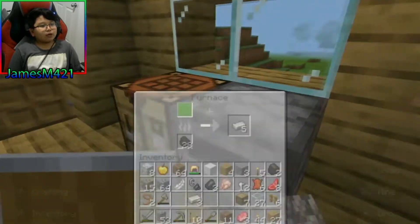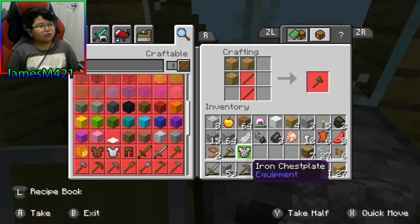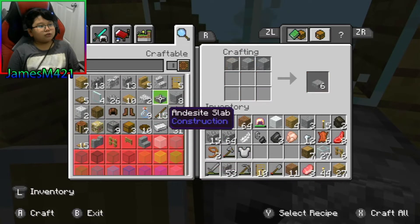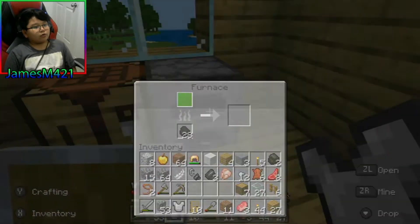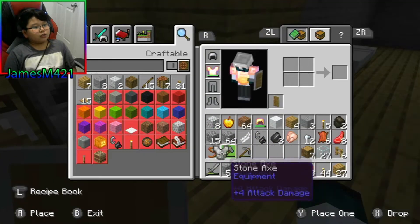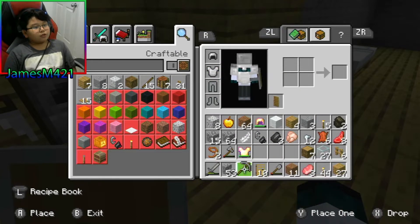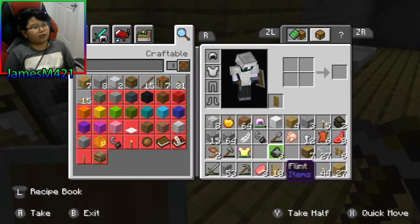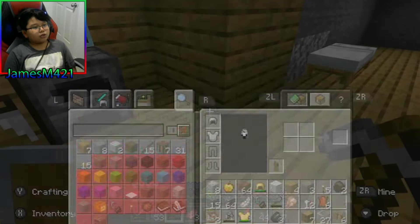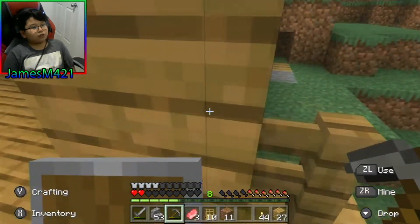Let me check my furnace — there you go. I think we can get a full set of irons. Nope, we can't, I need more. Let me mine for more, let's go mine some more because we need more stuff. While we're waiting I'm just gonna go ahead and cook this raw mutton so we don't have to deal with anything. Let's go mining because that's the next part of the video.